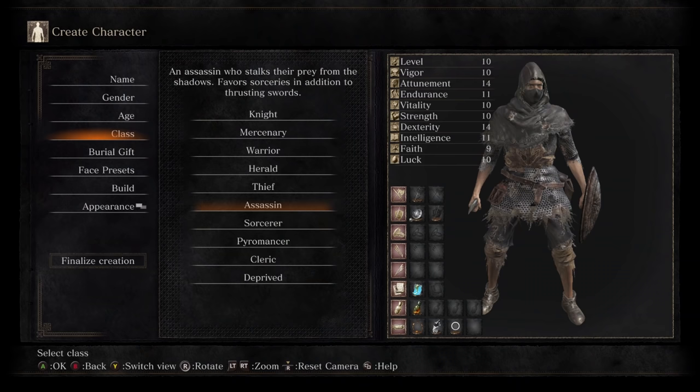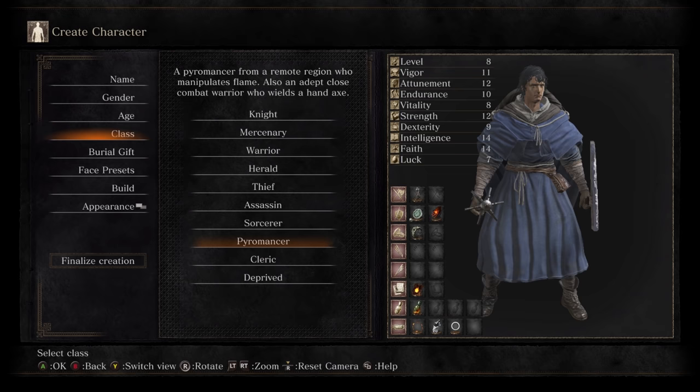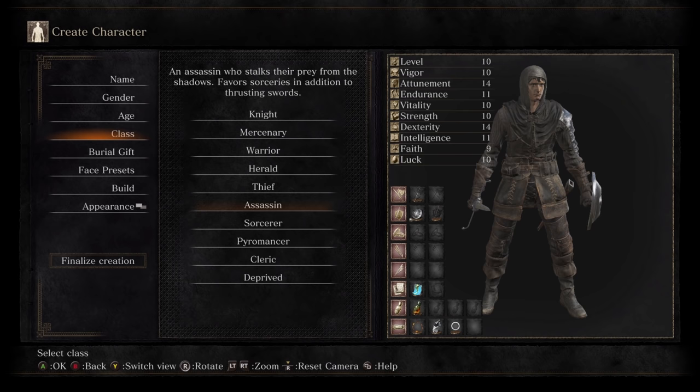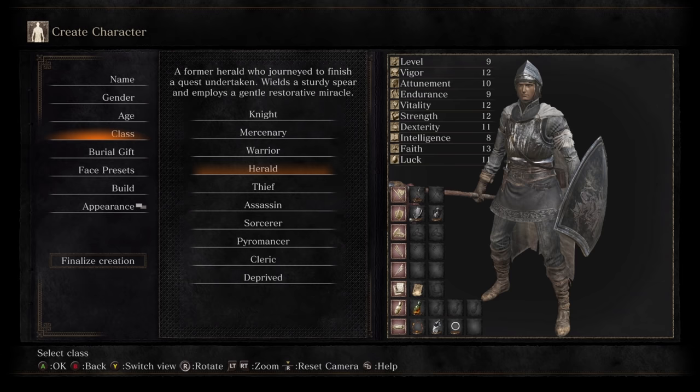Before we even begin, we have to pick our class. There are 10 starter classes, all with different stats to allow for different ways of play. As you approach the endgame and New Game Plus, the starter class matters less and less, but it can make the early game easier by choosing one that fits your preferred playstyle. One of the benefits of the Dark Souls series is that many mechanics, classes, and styles are the same across games, making you feel comfortable in its gameplay without even starting. Each of these classes were not only in previous games but also future titles, so there's always going to be your go-to starter class.